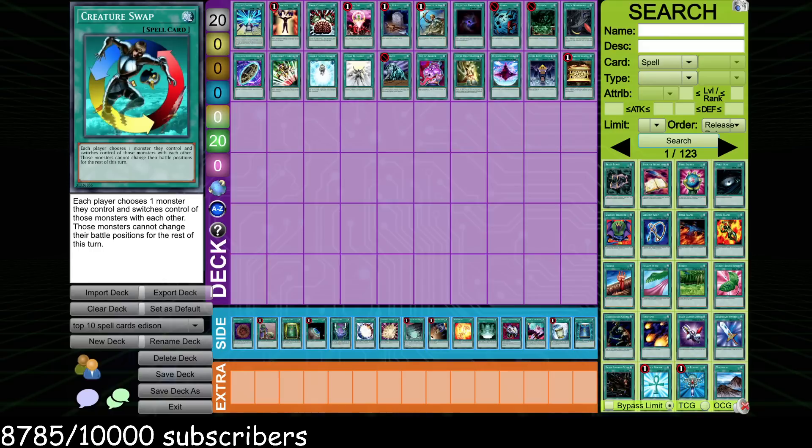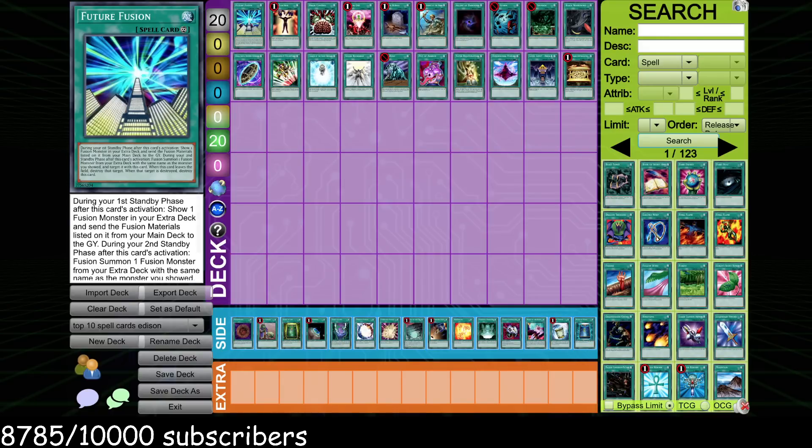For the top 20, of course, Future Fusion — I think it is the single best spell card in all of Edison format. It is insane. It is pretty much so far and above every other spell card in the format. It's format-warping, format-defining, and it defines two of the best decks in the format: the Hero decks and the Dragon decks. It also sees play in Zombie decks and Quickdraw decks. This is without a doubt one of the most broken cards Konami has ever decided to print.